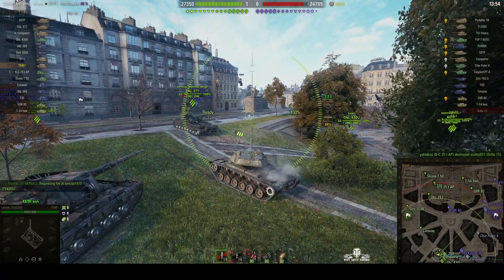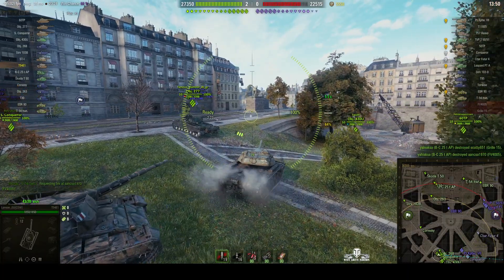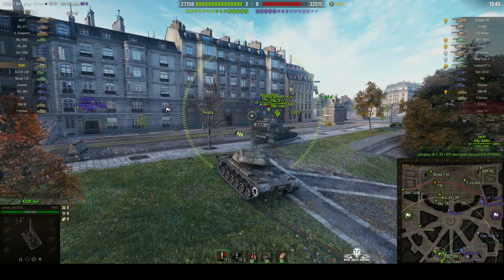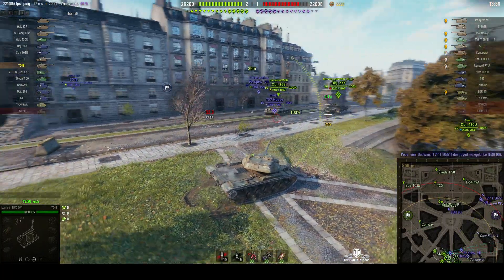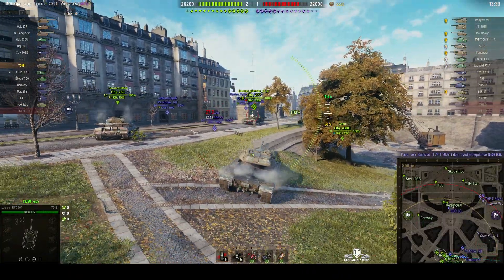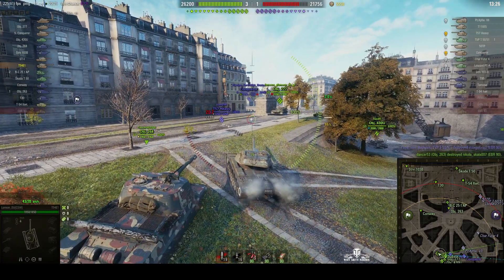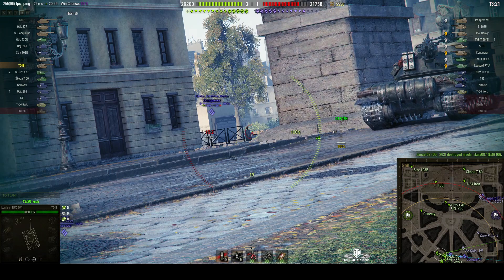He fires the first round off but didn't get anything from it — I think he was guessing there was somebody there. There are some enemies in sight: a Conqueror, a Panzerkampfwagen Sieben, and a T-57 Heavy. It's a tier 10 game with tier 9 tanks so he's bottom tier, which means he can earn extra XP by hitting higher tier opponents. That's why he was firing into that corner at the Conqueror.